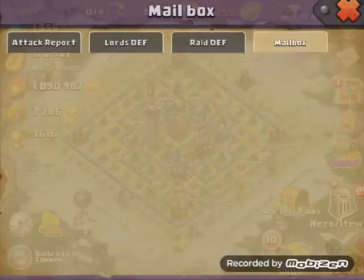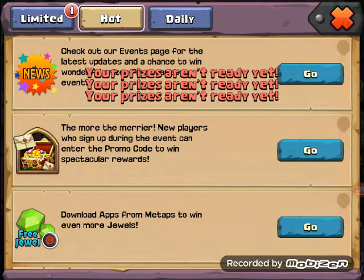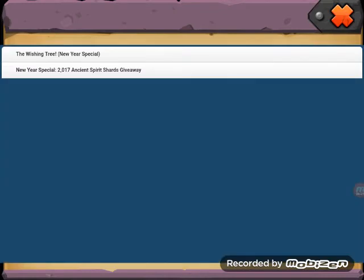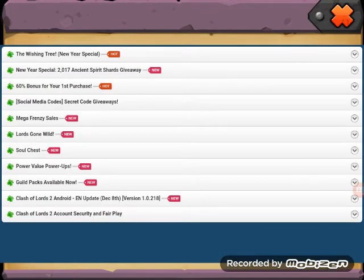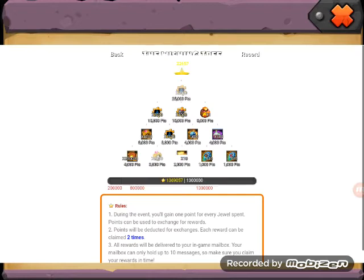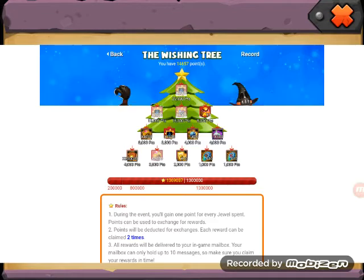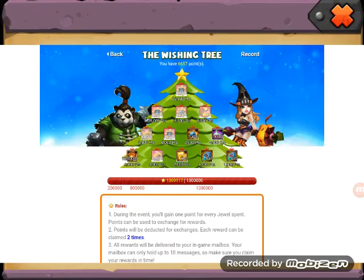I claimed that. Okay, so let's do the Wishing Tree as well. Let's see what we get from the Wishing Tree this time. I will choose the two glory eggs first - let's do this.